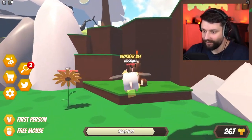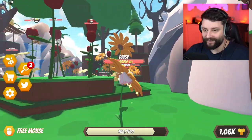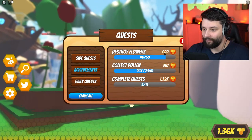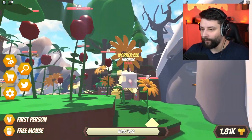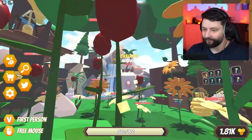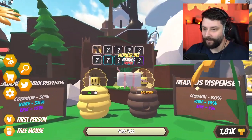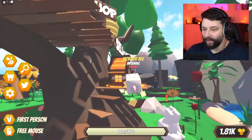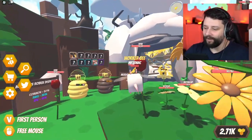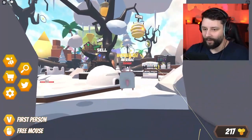My backpack capacity is now up to 900. I can claim some more honeys off the bear. I've now got 1.8k in the honeys. But I have enough right now to go to a brand new area. I'm gonna do it - brand new area!